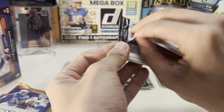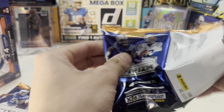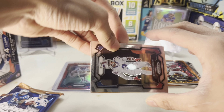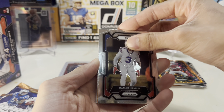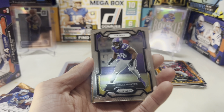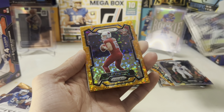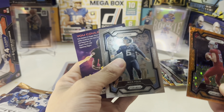Alright, third pack. Feels a bit thick. I think we got CJ Stroud — super short print out of 25, that would be sick. Damar Hamlin — pretty rough season for him, I don't think he even played. Daniel Hunter, Cardinals, Clayton Tunes, and Titans' Nick Foulkes.